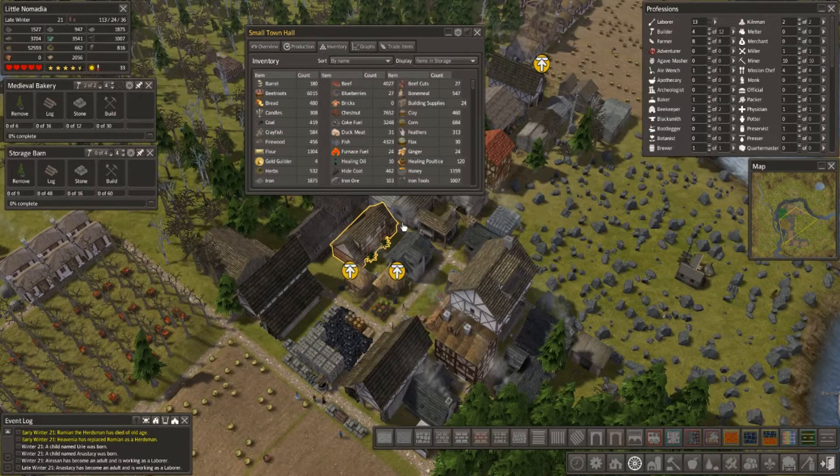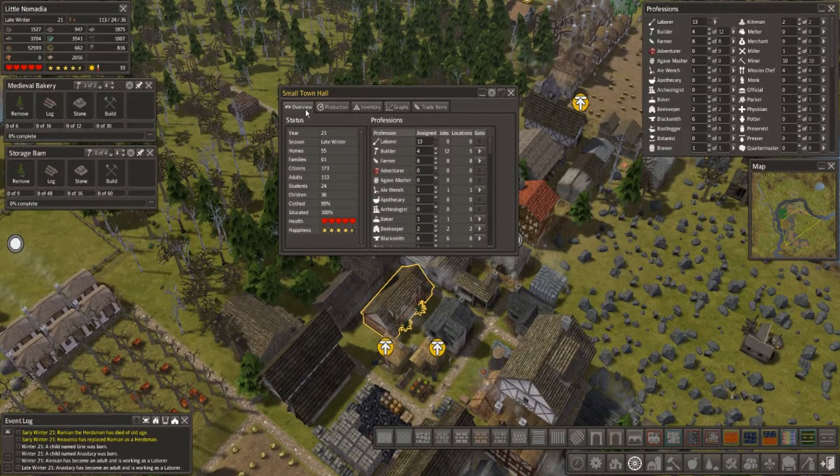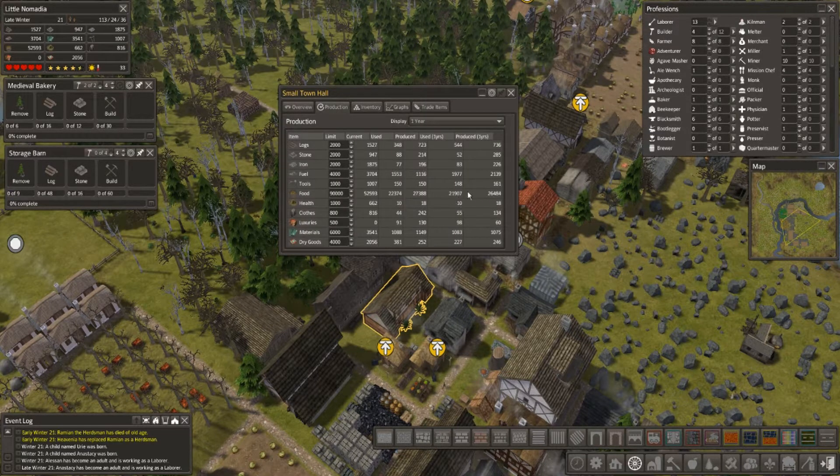Hello everybody, welcome back to Banished — welcome back to Mini Nomadia, or Little Nomadia, it's baby sized. Let's check and see what we're doing here. We're going to work on storage issues and probably put in some more homes, because we need six more apparently. Our production of food is still good, about 5,000 over what we need.